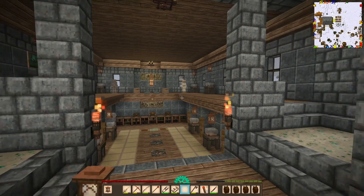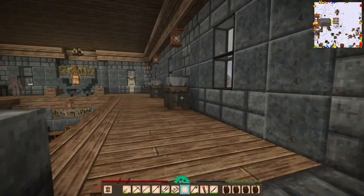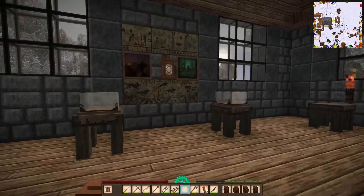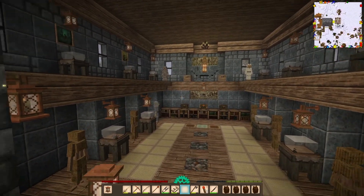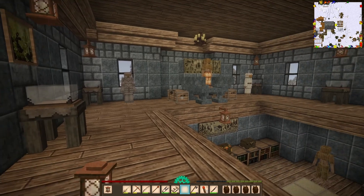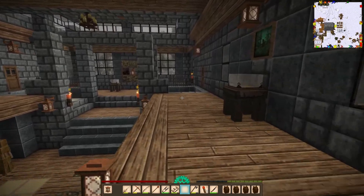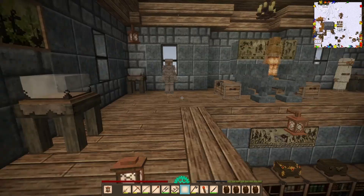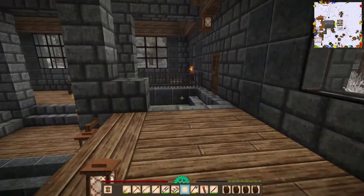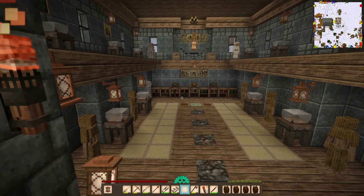Hello everybody, welcome back. This is Shino and this is episode 55 of our let's play series, the Winter Wonderland. Last episode we made our display cases for going inside our museum, and then we also repaired the Forlorn armor set. We got the leg armor done and then I went on a little trip. Our teleporter takes us to a luxuries trader not too far away and that's where we found the Forlorn Lord leg armor.